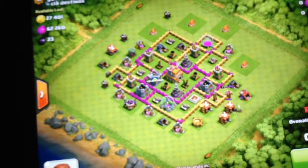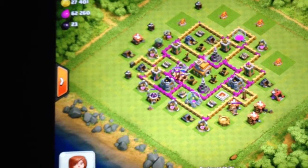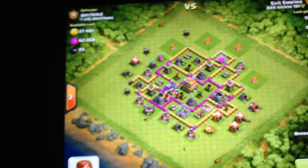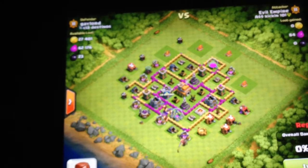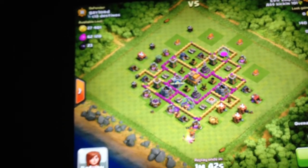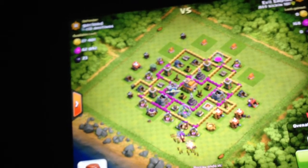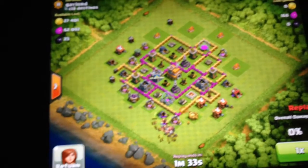I'm starting off by deploying a Barbarian right there to trigger his Barbarian King, then I deploy a Barbarian King by the lab to get his Clan Castle troops out, which are fortunately Giants — very easy to take care of, only level 1 or 2.